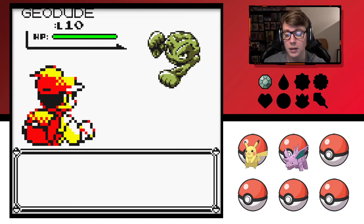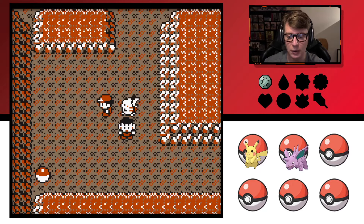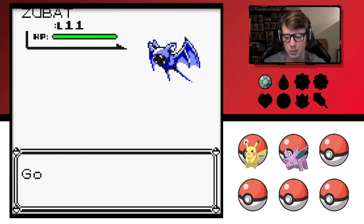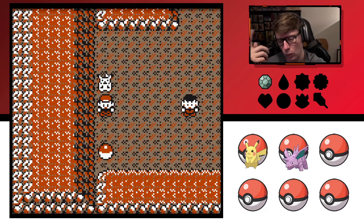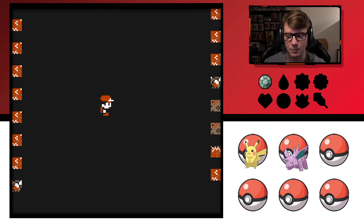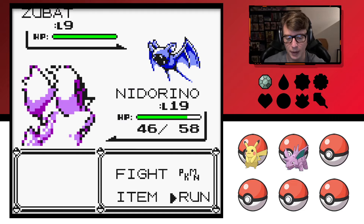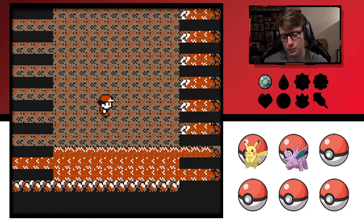In Pokemon Gold — which I think was Gen 2 — the very first shiny I ever encountered aside from the red Gyarados was a level 8 female shiny Geodude. I don't think I've seen a lot of shiny Pokemon in the wild otherwise. Well, we had a shiny Snorlax and a shiny Moltres from doing the reset methods, but those don't really count. The only other time I found a shiny when I wasn't farming for it was a shiny Pelipper in Pokemon Sword.